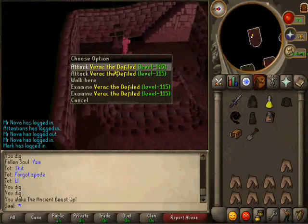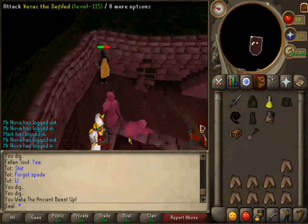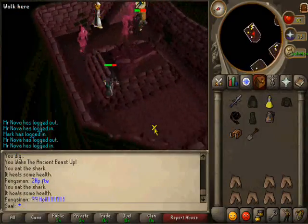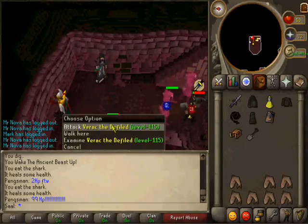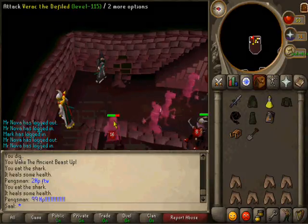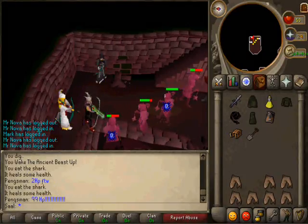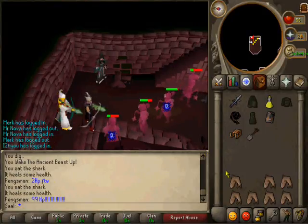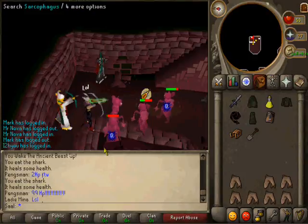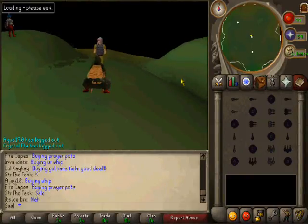Alright guys, for the last part I am showing you guys how to kill Verac. As you've seen, that kid just died to Verac, which is funny because he could really use this guide. I've already woken him up — he should be right there. You start out by ranging him. This is kind of hard to do — you want to get him stuck right there. I can't do it my first time because I haven't done it in a while. These people will not move. Now that's how you do it right there — you basically just get him stuck right there and range him.